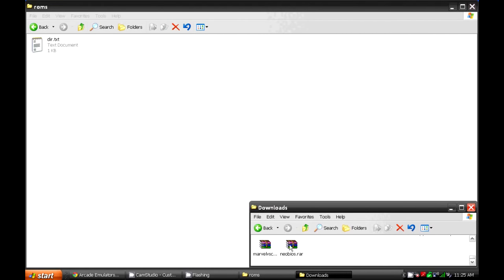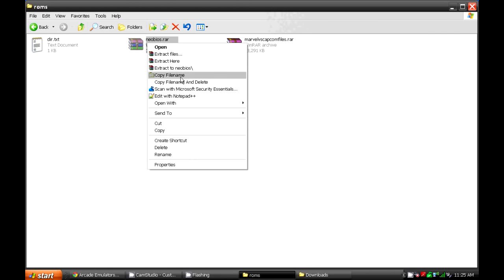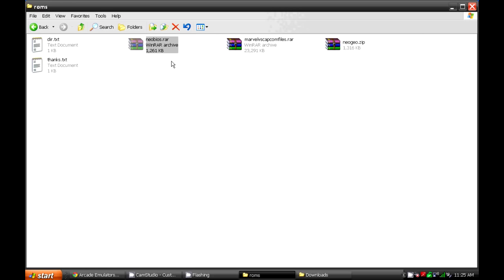Now since these files have an extension .rar, you will have to extract it again, just like the emulator, to get to the files. So extract them both. Right-click and then click Extract Here. If you don't get the prompt Extract Here, you may need to download WinRAR, which is available for free online.